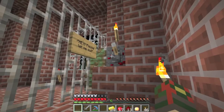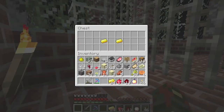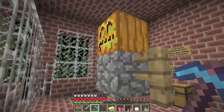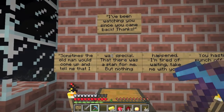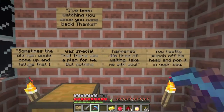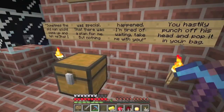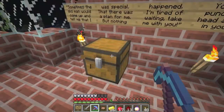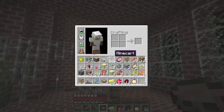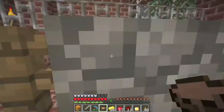An NPC says: 'Please let me out.' A sign reads: 'I've been watching you since you came back. Sometimes the old man would come up and tell me I was special, that there was a plan for me, but nothing happened. I'm tired of waiting — take me with you.' Then: 'you hastily punch off his head and pop it into your bag.' Punching people's heads off is a common theme in this map.